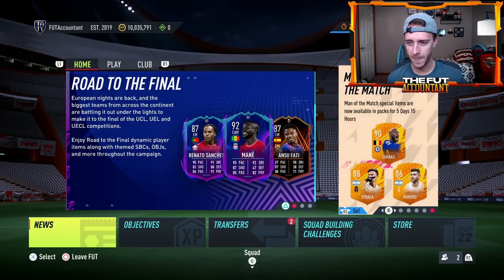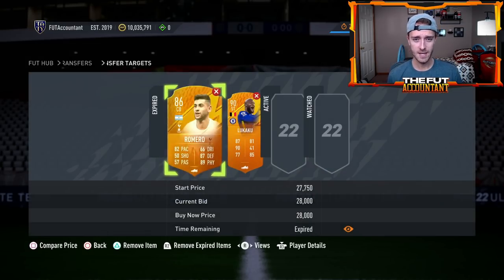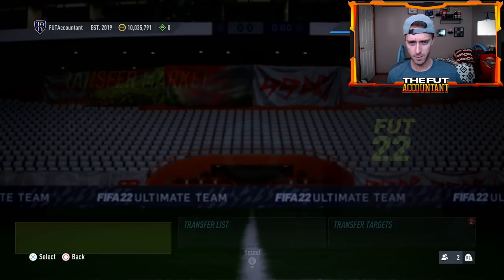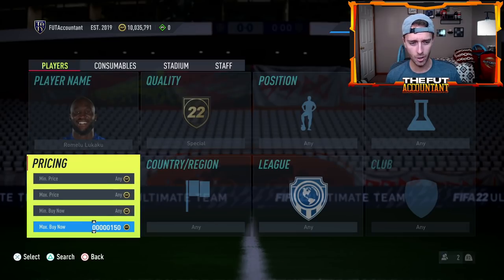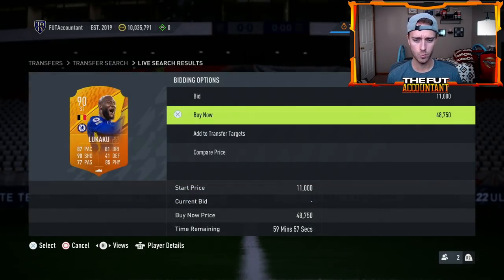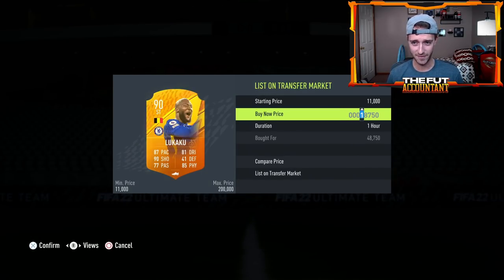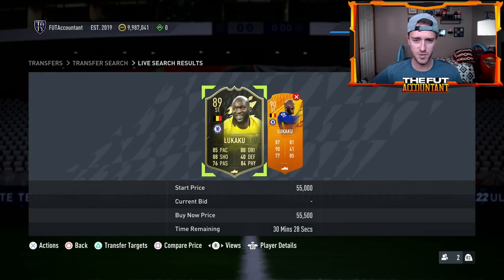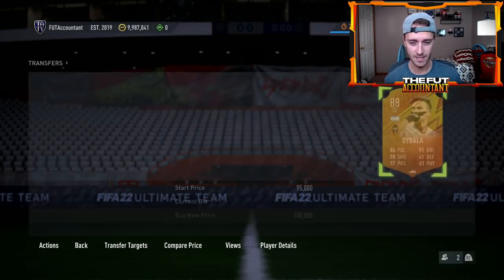Man of the Match items — I was a little surprised by this. We hadn't heard anything about Man of the Matches, and in my head I'd kind of put them on the back burner, because we usually get Man of the Matches every year around the January-February time. But they finally dropped these cards. We have like 18 Man of the Match items. The most hyped card out of this whole team that was released is Dybala, and this man is extinct on the market, although he keeps popping up.